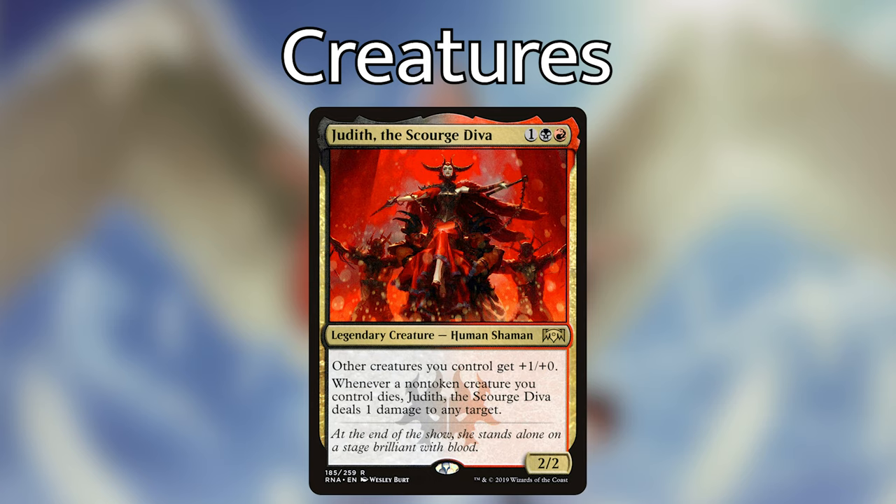For enchantments we also have Phyrexian Arena — one black, black for an enchantment that says at the beginning of your upkeep you lose one life and draw a card. This is the kind of card draw I like — it assures we're going to draw cards unconditionally. Drawing two cards every turn is a good place to be. Lastly, Anointed Procession — three and a white — doubles all the tokens we're making. It's expensive, but if you have the budget I'd definitely recommend it.